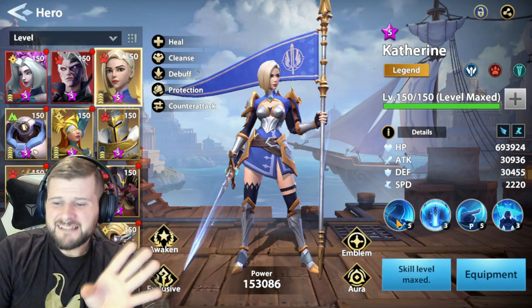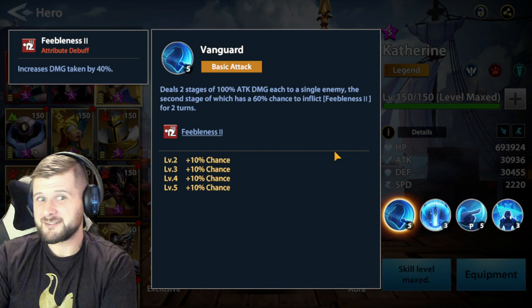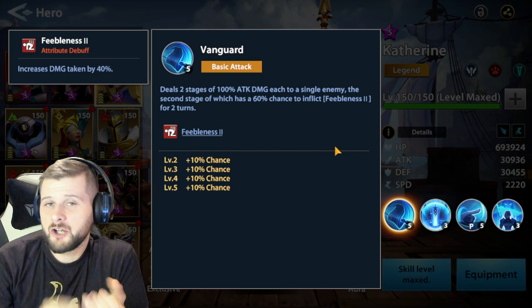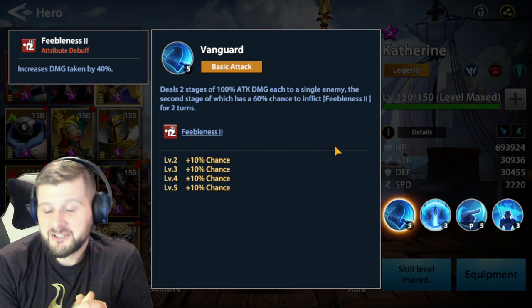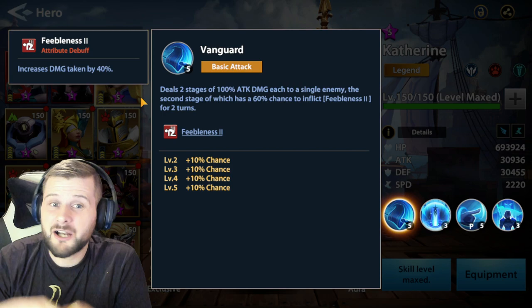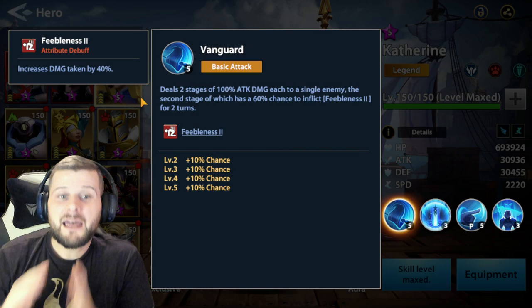Her basic attack is a very good and effective skill — though it's not really a skill in the sense of using the Recovery Horn Aura. There are two stages of attack, 100% attack damage each time to one enemy. The second stage has a 60% chance to inflict Feebleness 2, which increases all damage taken by 40% — that includes health burn, poisons, bleeds, burns, and direct damage, absolutely everything.